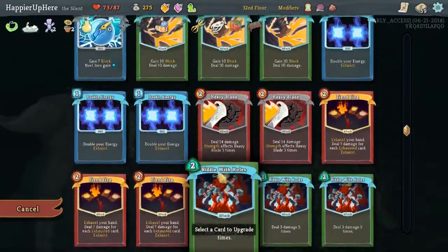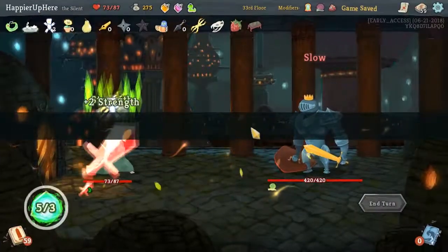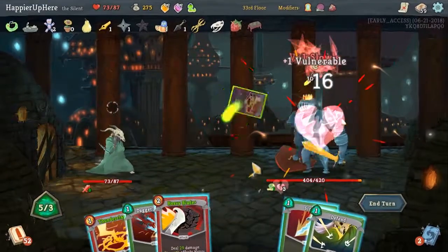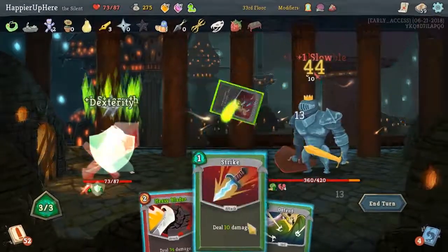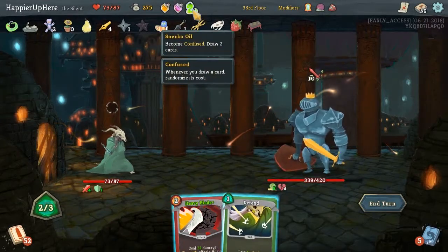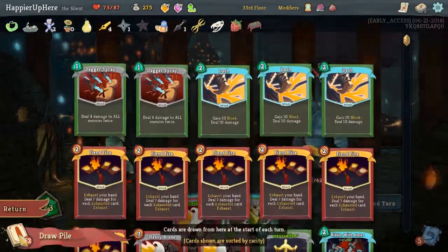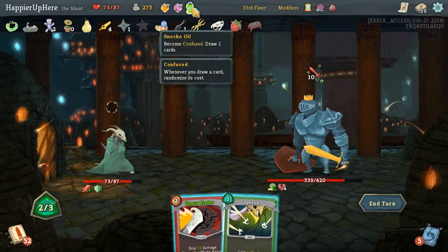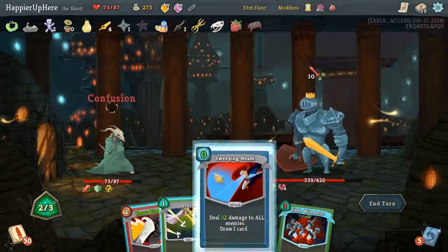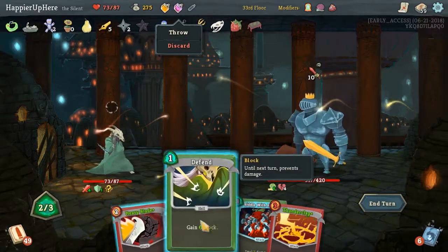I think we'll continue upgrading the Heavy Blades — I don't think there's any other card I immediately need to upgrade. Trip, Vulnerable, Vulnerable, Dagger Spray, Strike. There was no way I could have defended — this will only do 7 damage. I'm going to use the Sneko Oil and hope to get something that will allow me to defend, which I didn't. No way I can defend.